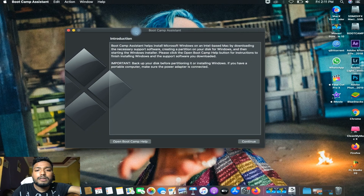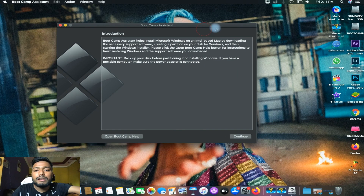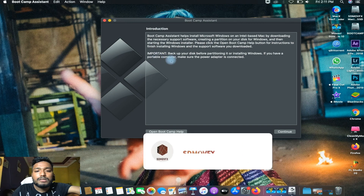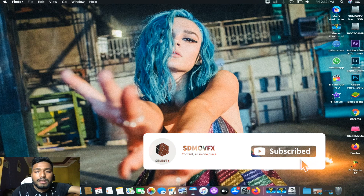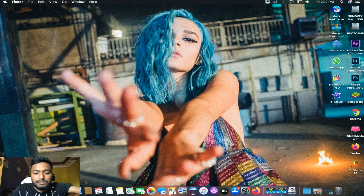If you want to know how to install Boot Camp, just click the info button on screen and you'll get the link. If you're new on the channel, don't forget to subscribe and like this video. Let's just do it.